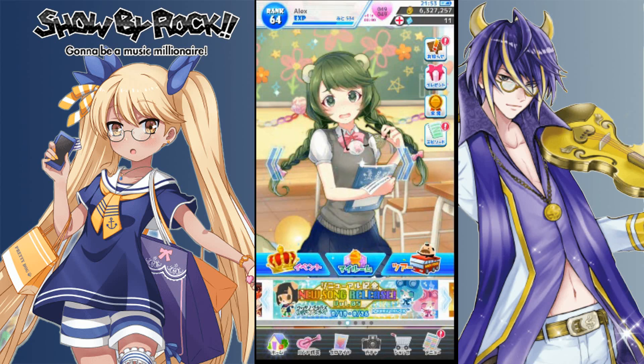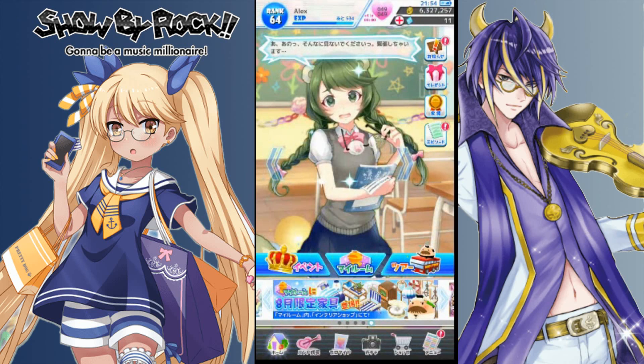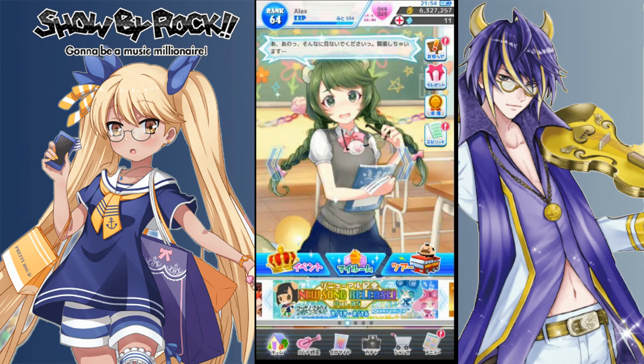First things first is this menu. The exclamation button is the announcement button. Basically what's going on right now: the first top button is the current limited gacha, the second one is the new song release, the third one is the current furniture event, and the fifth one is more furniture and then a bunch of notices. The second button is the present box, which if you've played Love Live or Starlight Stage, it's just like that. The third one is the goals, which lights up every time you complete an achievement and gives you things like Melodesians, the major currency, or gold or friend points.